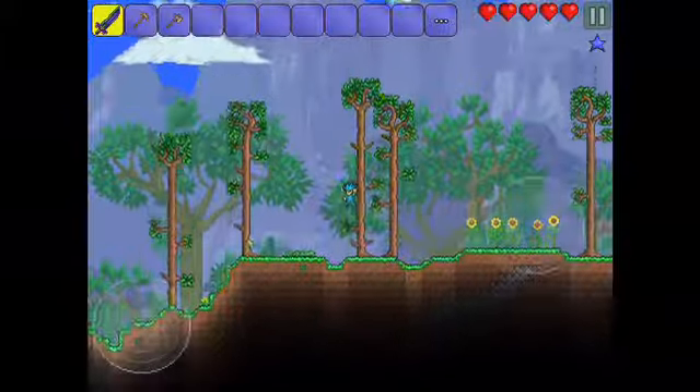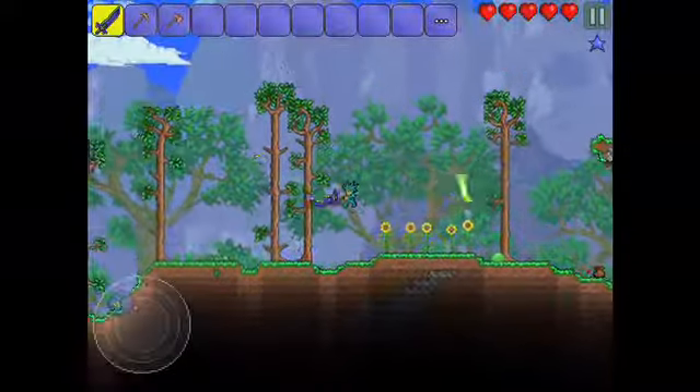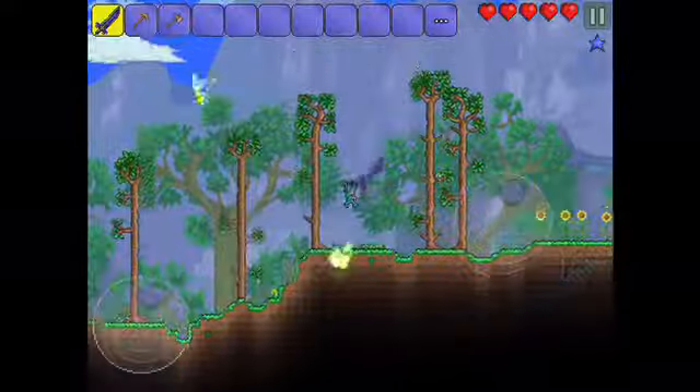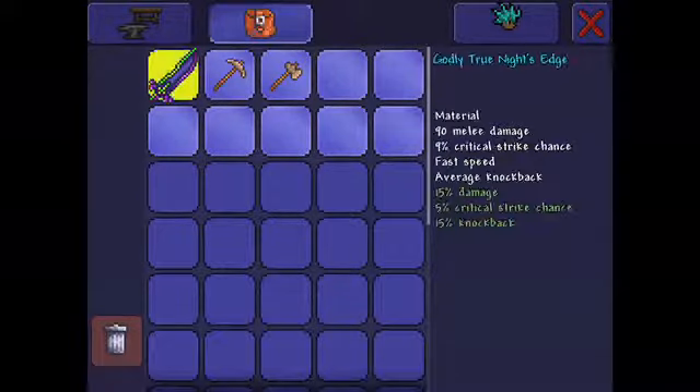This hack is the True Knight's Edge hack. It lets you have a True Knight's Edge as soon as you start out. Also, I got rid of my chlorophyte because I wanted more things in my inventory.